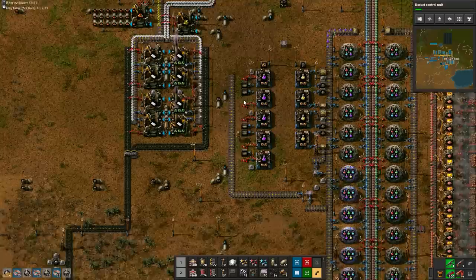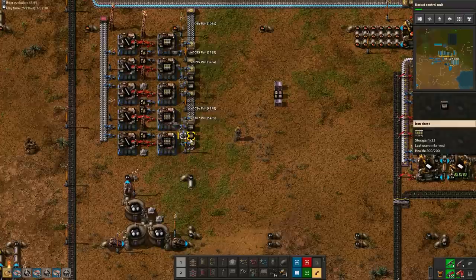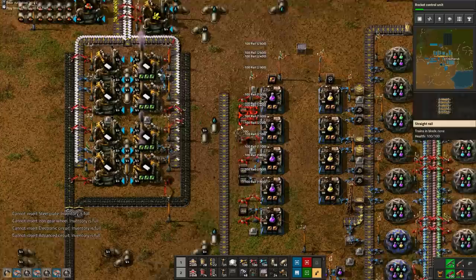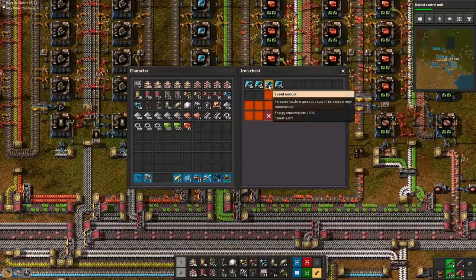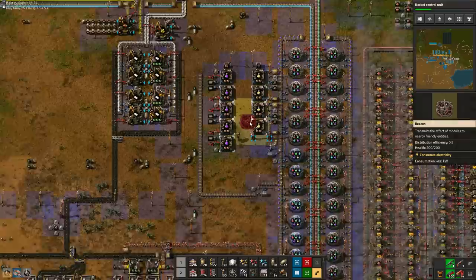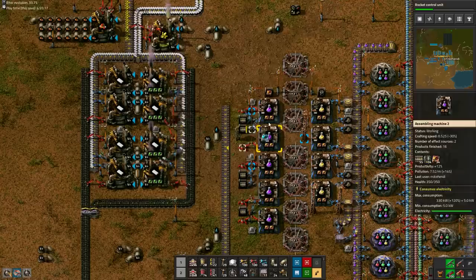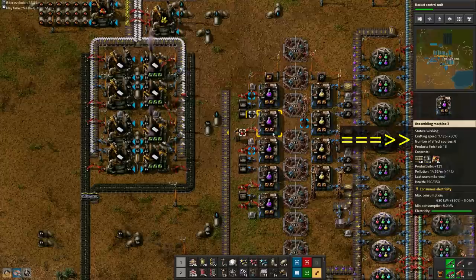It looks like purple science needs some more rails soon, so let's go and take some. Again, we take a multiple of 500 for easy equal distribution. Once seven beacons have been crafted, we go to take a stack of speed modules so we can speed up science production. If each assembler now has six effect sources and a crafting speed of plus 50%, you did it right.